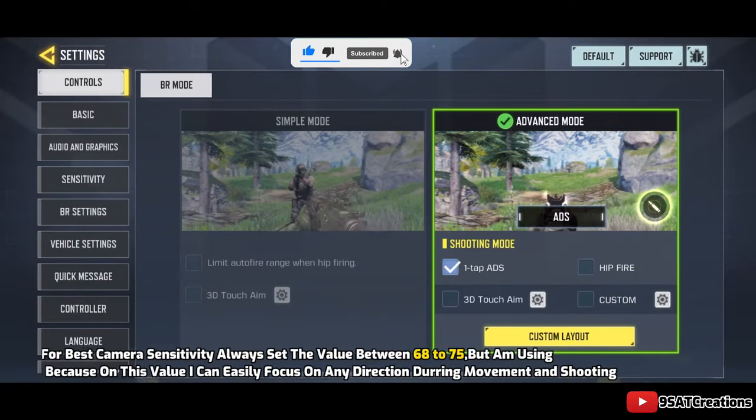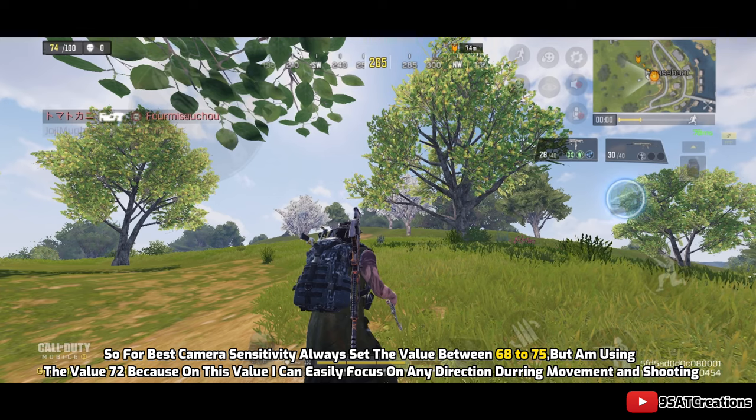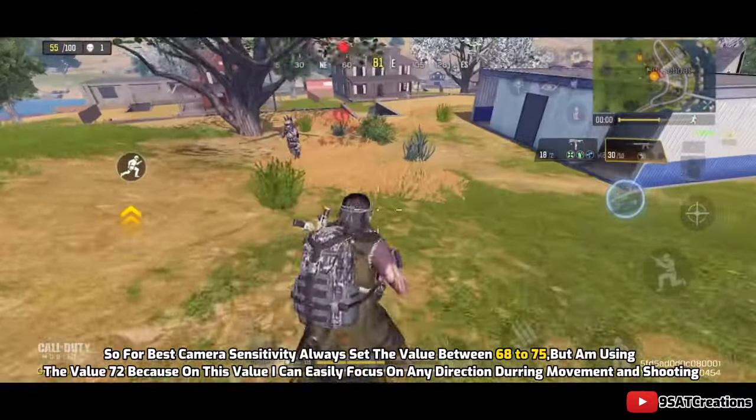So for the best camera sensitivity, always set the value between 68 to 75. I'm using the value 72 because at this value I can easily focus on any direction during movement and shooting.